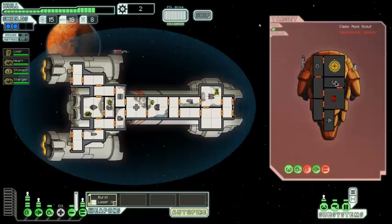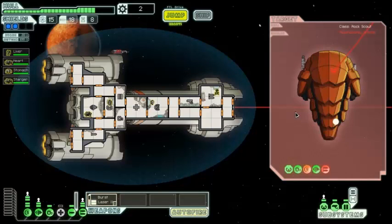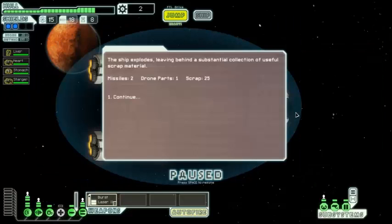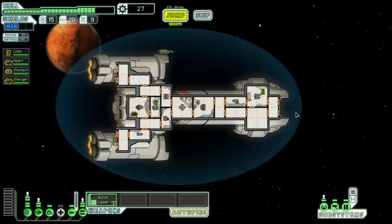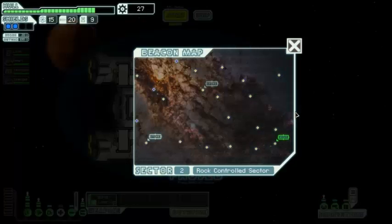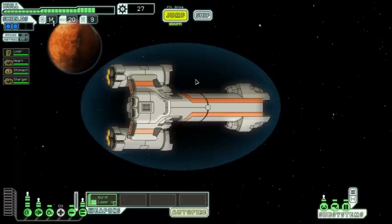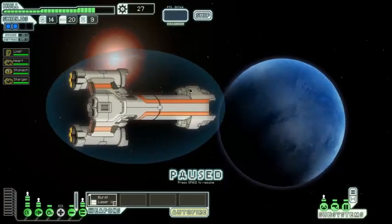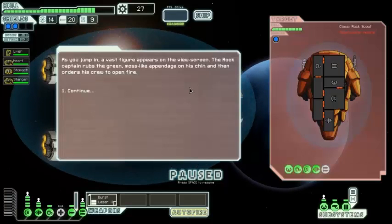Their weapons are online again — that doesn't matter too much. Their shields are down, their weapons are down, they're sitting ducks. In comes the super beam — what a show. Their ship explodes giving us two missiles, a drone part, and 25 scrap. There's a store there — let's see if we can scrounge a bit more scrap before we hit it. Even just a tiny little laser would do, maybe a little beam.